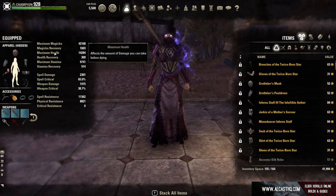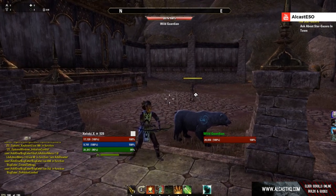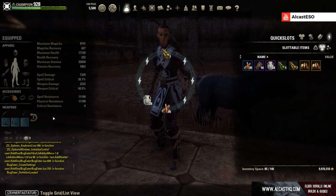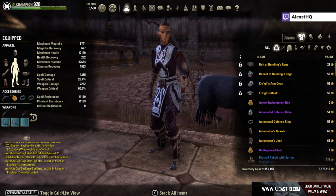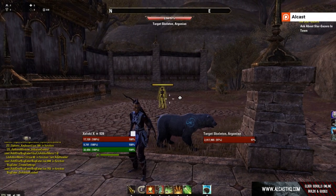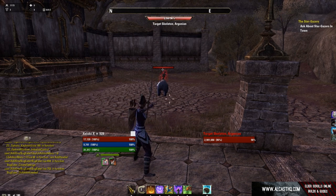In terms of monster sets, there are also monster sets that have magicka recovery on the one-piece bonus, which is the same idea. For stamina setups, we can't really use the drain poisons because weapon enchants are just too strong to give up. What I do on most stamina setups: either you have a heavy attack build like on Stamina Dragonknight, where between every skill you use a heavy attack and you get really good sustain.